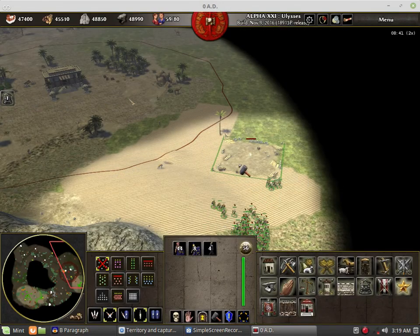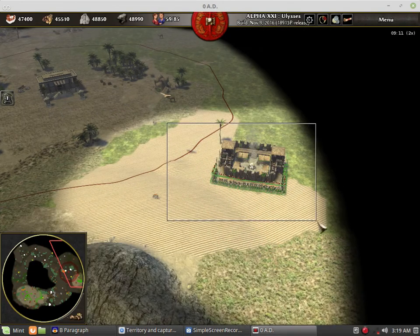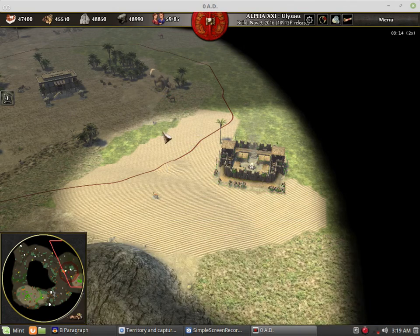The Romans also have their entrenched army camp that you can use to plant a surprise attack behind your enemy lines — provided that the enemy didn't see you build from there.